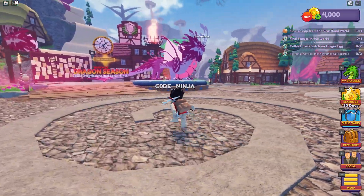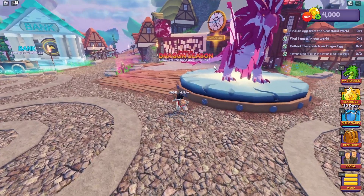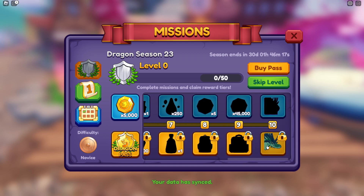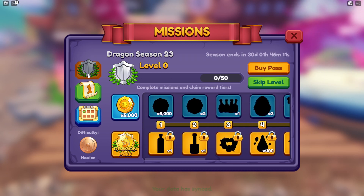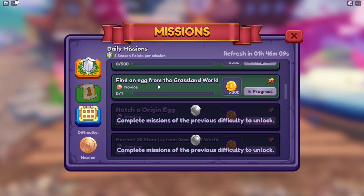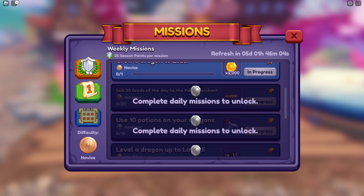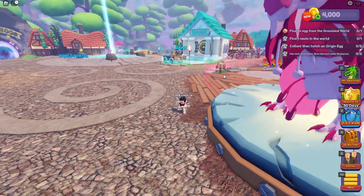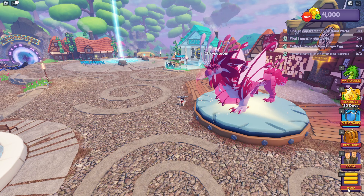This is Season 23 and we got a new Crystal Loom dragon right over here that you can get. You can look at the season — there are dragons on the battle pass, with the Crystal Loom dragon at tier 10. You have to do missions to unlock and pass these levels, and if you unlock all 10 you can get this insane dragon.